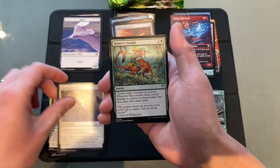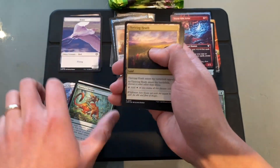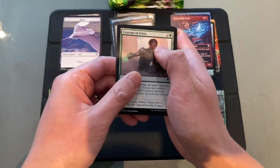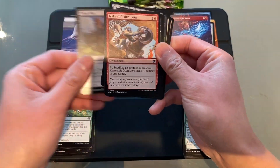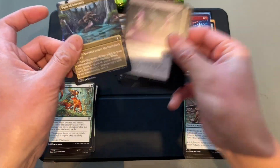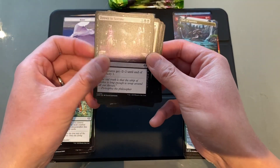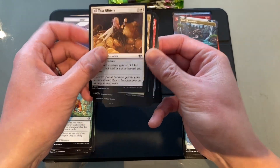Tangible Virtue. Hunter's Insight. Here's the commons — we've got a Thriving Heath, Thriving Fodder. Path of Ancestry — that's not bad, borderless. All That Glitters. Not bad.